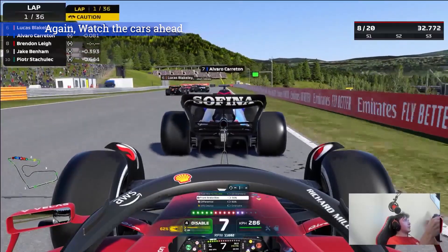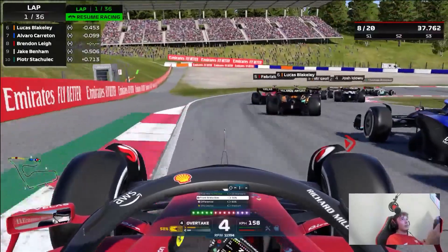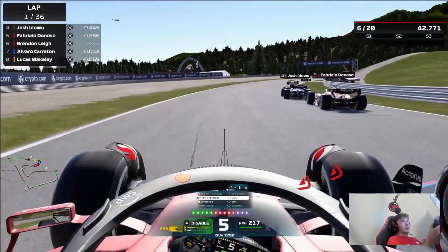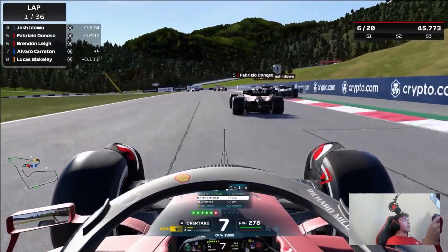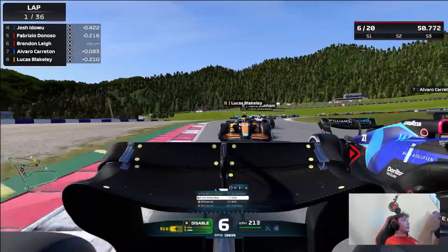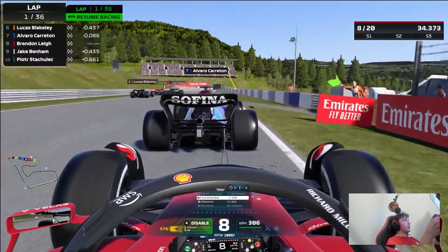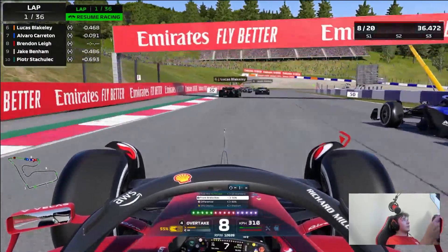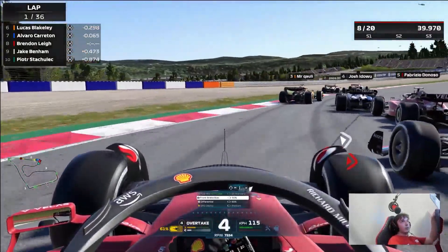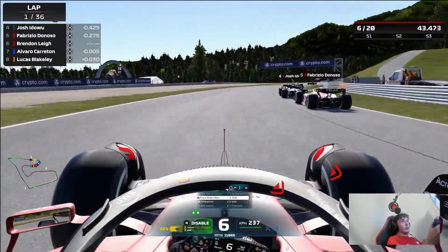Same principle of the outside overtake - up behind Alvaro Caraton on lap one of Austria in a league race. We go to the outside as late as possible, reading the cars ahead, and Alvaro does give us the space on the outside - big respect to him, great fair play and a very talented driver to watch out for in F1 Esports. Looking at the slow motion replay, I'm watching the cars ahead all battling, knowing that Caraton has to brake early because he doesn't want to risk hitting them on lap one. We exploit that, go round his outside, get on the power as early as possible, open up the ERS button and the move is done.